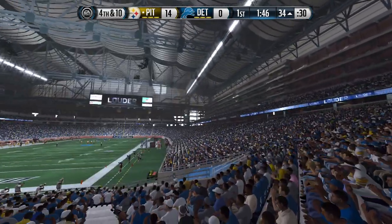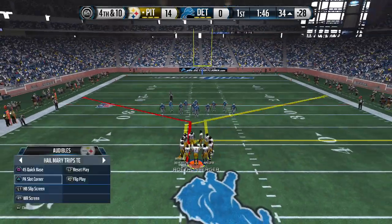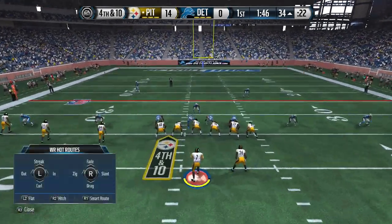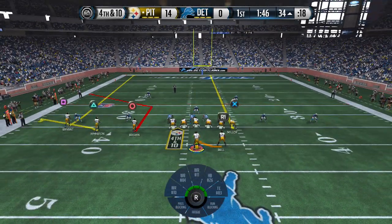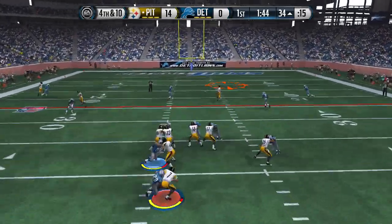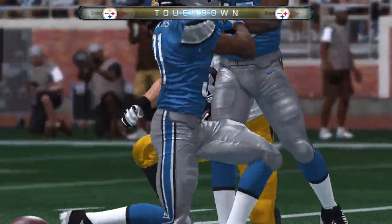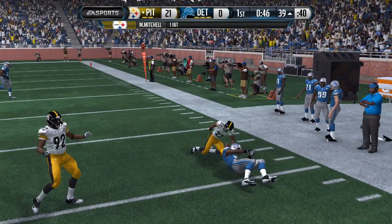Coming out in trips tight end — I notice he's sending the edge and coming out in zone. We're gonna use a Z-spot type route where we have the corner route, flat the middle receiver, and streak the outside receiver. Since he's in zone, we'll streak the tight end, giving us two reads: the out route and corner route. We saw the separation between the tight end and the safety and threw it to the seam for a nice touchdown.